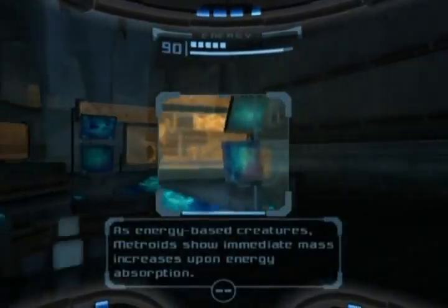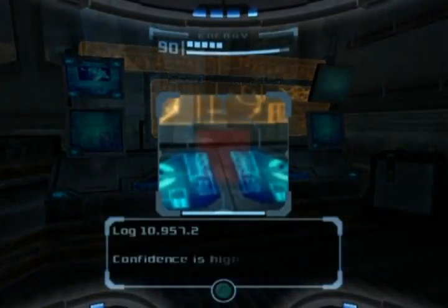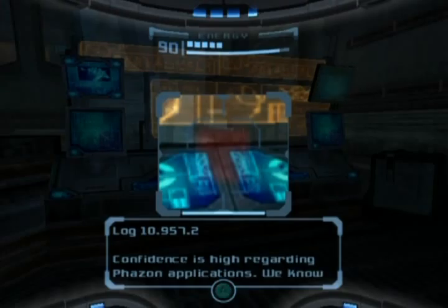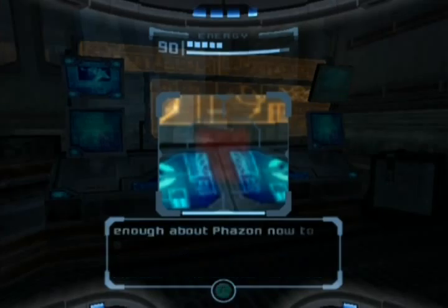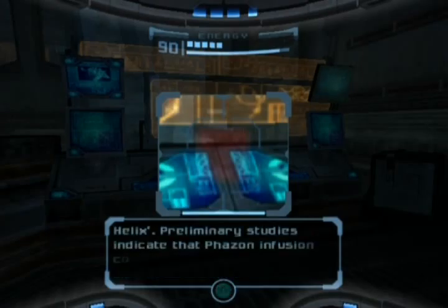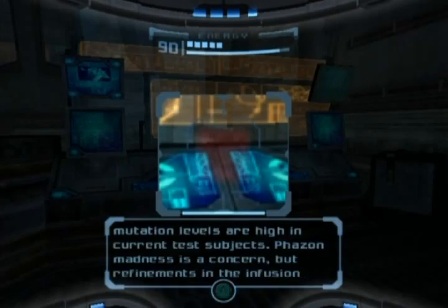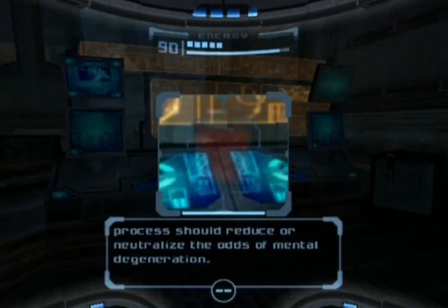Log 10.957.2: Confidence is high regarding Phazon applications. We know enough about Phazon now to begin combining it with Space Pirate DNA — never a good idea. The codename for this venture will be Project Helix. Preliminary studies indicate that Phazon infusion could produce radical new pirate genomes. Mutation levels are high in current test subjects. Phazon madness is a concern, but refinements in the infusion process should reduce or neutralize the odds of mental degeneration.